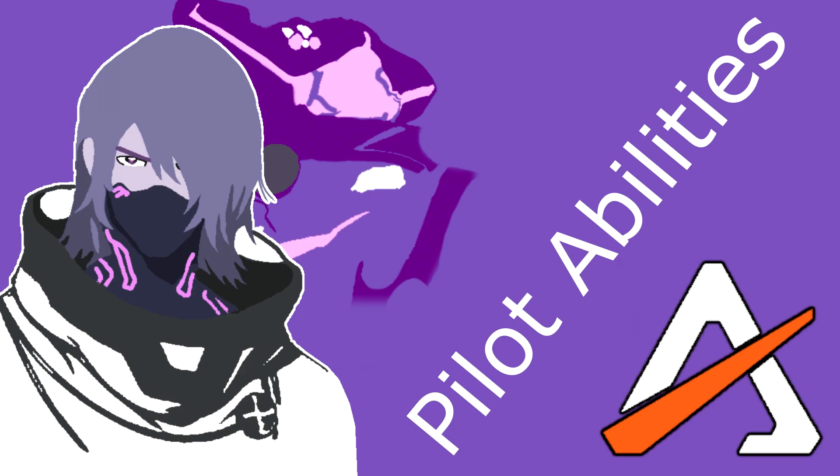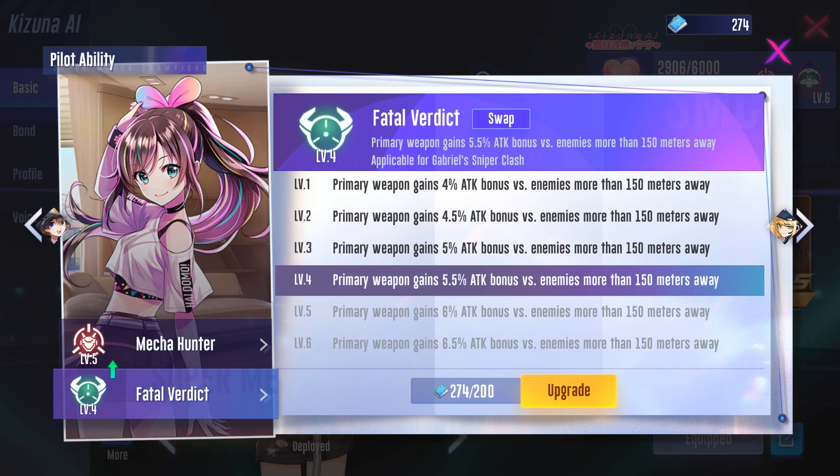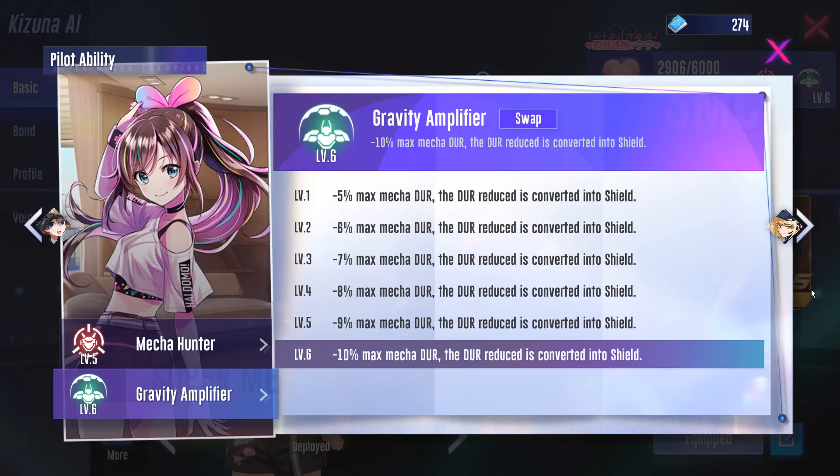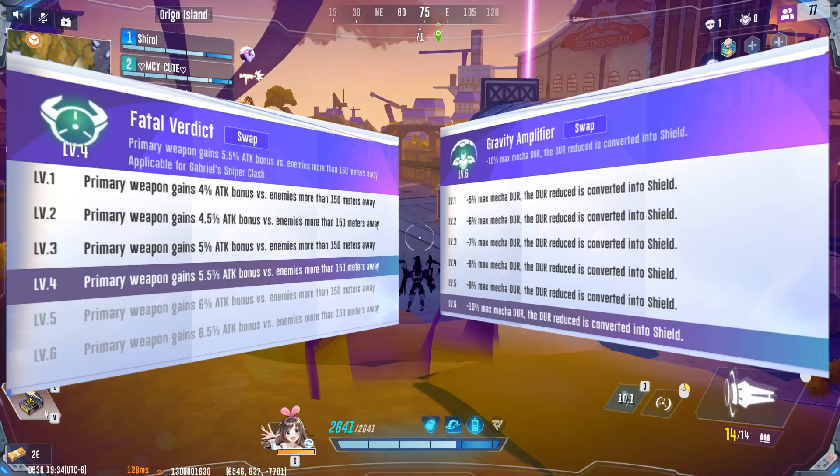Let's go over some pilot abilities. Fatal Verdict isn't as good for Gabriel in Team Deathmatch without his Judgment module, but is more viable in Battle Royale, where tactical terminals help accelerate Fatal Verdict and Judgment. For Team Deathmatch, I would recommend Gravity Amplifier, as it helps a lot when countering another Gabriel or Snow Mirage while also increasing your maximum regeneratable health. For Battle Royale, I would recommend both Fatal Verdict and Gravity Amplifier. I've always preferred Gravity Amplifier over Fatal Verdict, as Fatal Verdict alone cannot make a large impact on your damage.